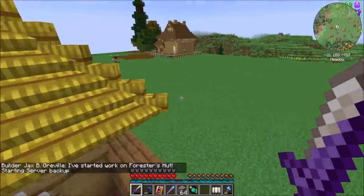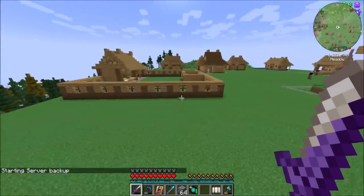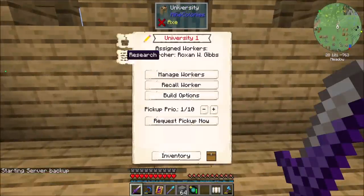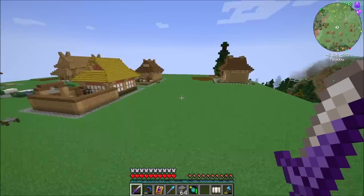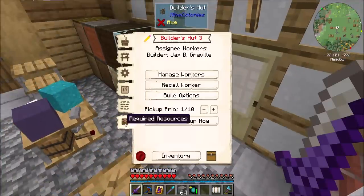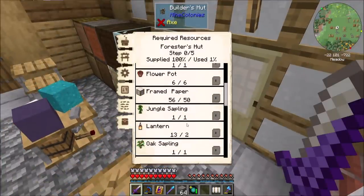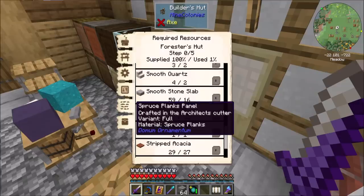I think you've got all the stuff you need, so get on to it. Now once this thing gets upgraded to level three, I'll be allowed to start researching the carpenter's hut — which I think is going to be awesome for us. Because one of the most annoying parts of upgrading these things is all the different types of wood that you need. There's so many, and it's super frustrating.